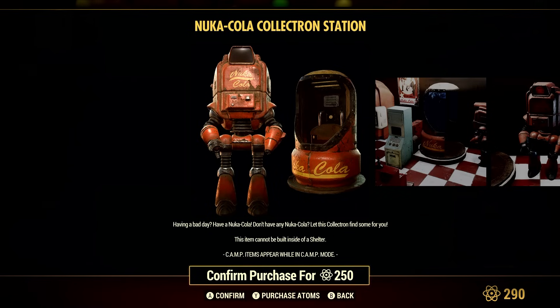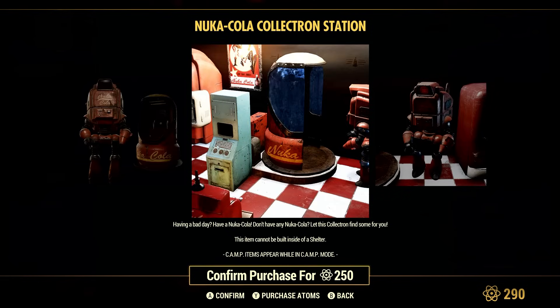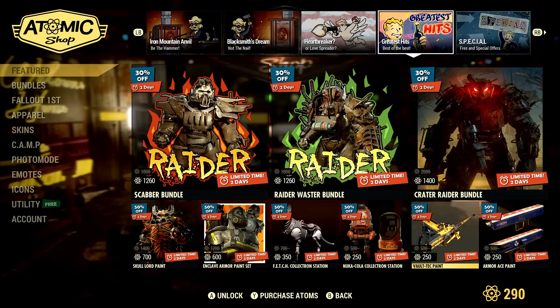Because you can actually buy this at 250 Atoms and have it on all your characters. Like I have five characters and I own this already, so that means all five of my characters already have access to this collectron, which is fantastic. So if anything, this is probably the best item that's in the shop right now, in my opinion.